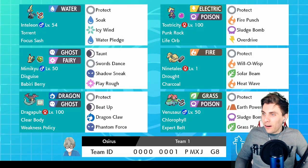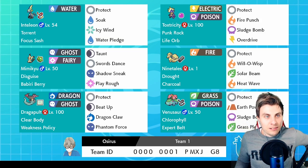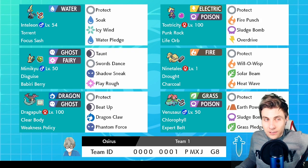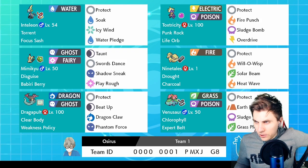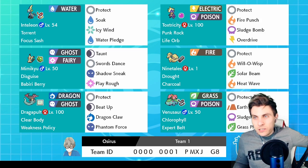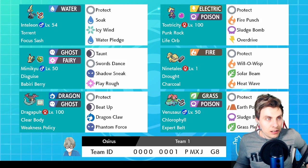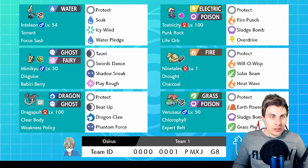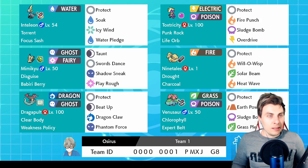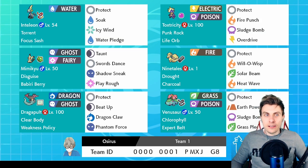There we go, friends — that wraps up the episode. You can see: Protect, Silk Scarf, Icy Wind, Grass Pledge — the rest all makes sense. The Fire Punch was actually all right — first time I've tested that, and it covers a big hole in the team. Weakness Policy Dragapult, Mimikyu with fast Taunt to shut down Trick Room, Swords Dance to get super threatening. The Berry just gives you a cushion against steel types, especially Mold Breaker Excadrill. You've got Ninetales, Inteleon, and Dragapult to outspeed and do decent damage. I need to change Beat Up to Flamethrower — I'll make that update and post it so you guys can play this team.